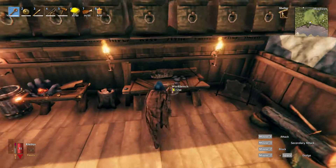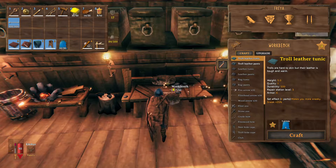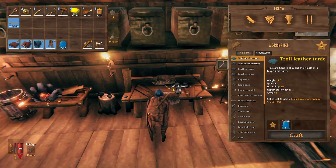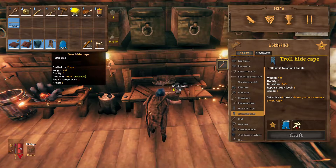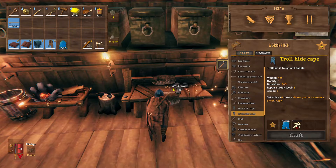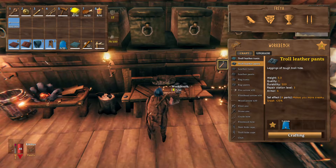What we're gonna do right now is try and make something out of this troll hide. We can make the troll leather tunic, which only takes five, so we could make both of these. It gives us armor six, compared to armor four for both the tunic and the pants. Weight is five, durability is the same. These are level two, these are level one. The pants give us six as well, and then there's the cape, but that would use up all our troll hides.